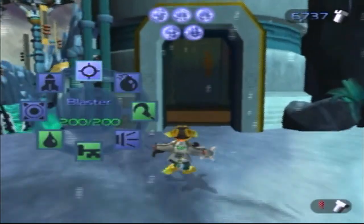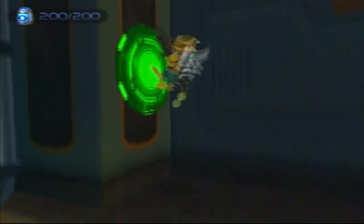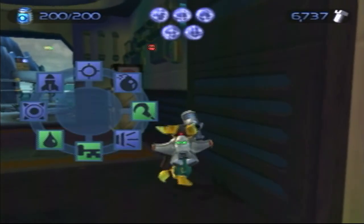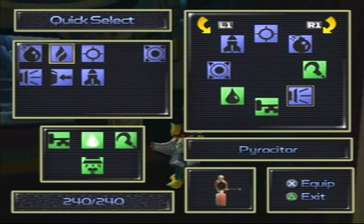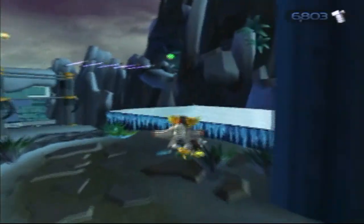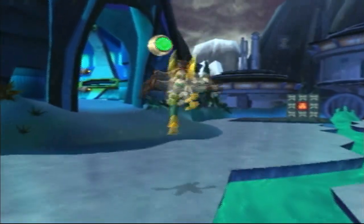Alright guys, so basically on this part of the level, if you remember from Quark's headquarters, you had to use these buttons to open up doors in different sections. We're gonna be using the same thing here. Oh wait, I know what I needed — my Pyrocyter. Alright, there we go. I don't even know why I put the Taunter on there because it's kind of a useless weapon.